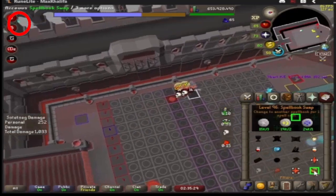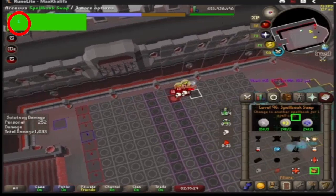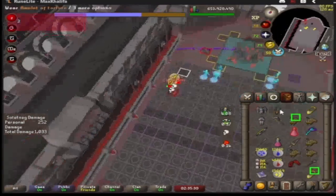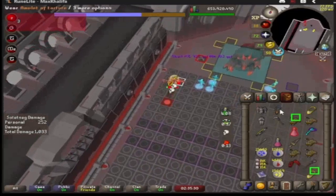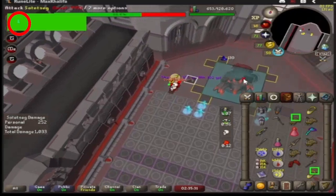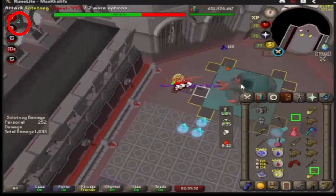After you are stalled by the Spellbook Swap, if you have your Dragon Warhammer equipped, you can turn on your spec. When the second stall ends, once more on instance one, you can attack the boss immediately. You should eat a shark, equip your torture amulet, and attack Soda Zigg in this tick.